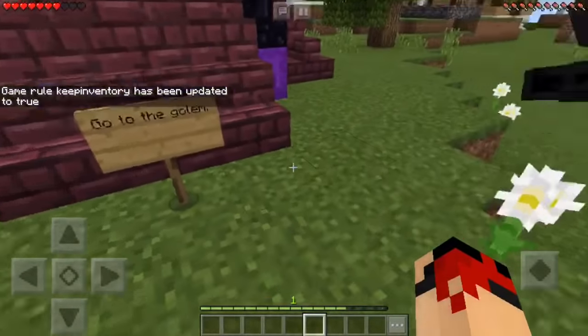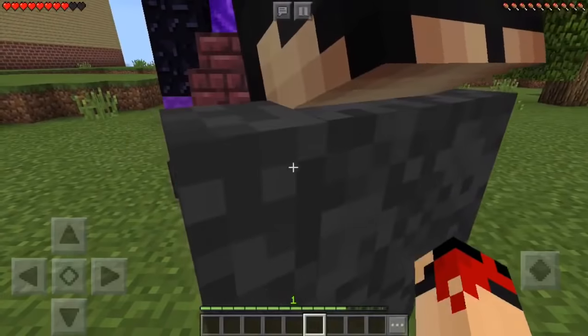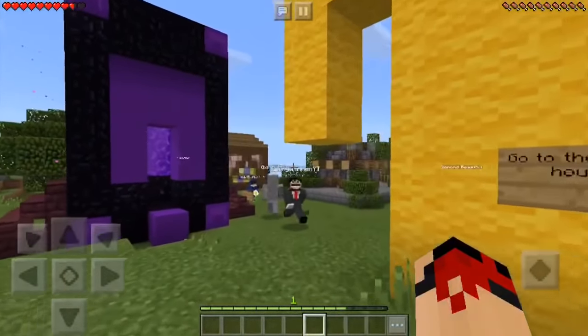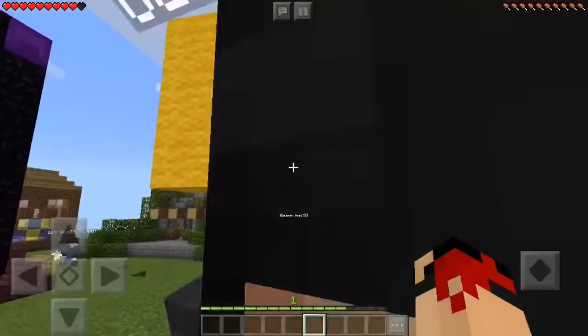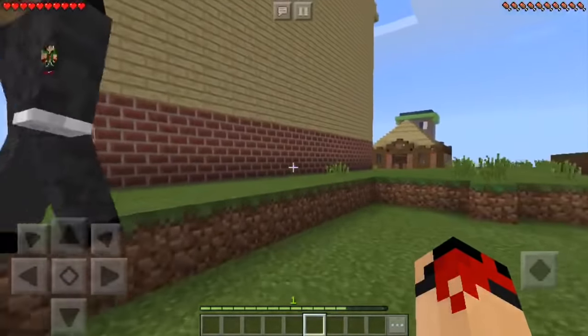It says 'go to the golem.' Where in the world is it? Right here — the yellow golem. I think that's a totem. Oh, it's a totem, not a golem. Whatever — 'go to the birch house.' All right, I'm thinking this is a birch house. Yeah, it's mostly birch so I'm thinking so too.